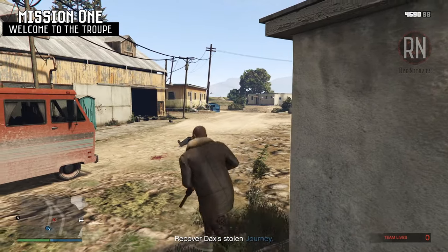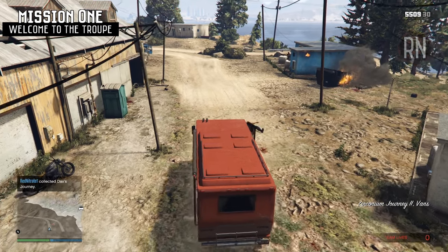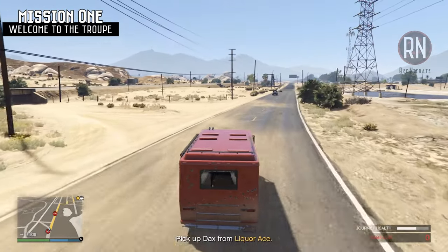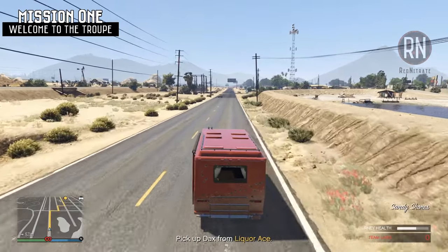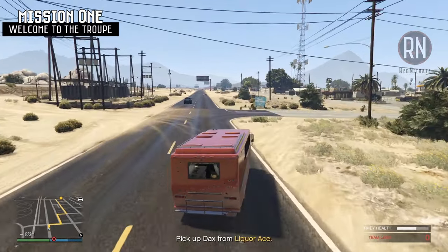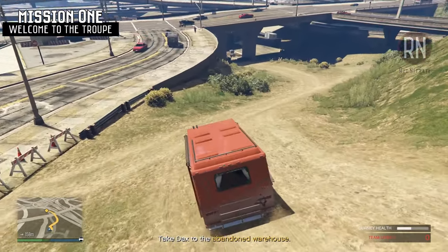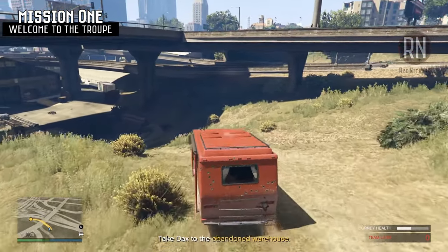Once you feel the coast is clear, go over to the RV and jump aboard to get back to the liquor race where this all started. Along the way you will be attacked by a barrage of bikers trying to recover their precious recreational vehicle. The RV does have a health meter but it's pretty sturdy, and as long as you drive quickly without too many big hold-ups you should easily be able to get to the objective without having to kill anyone, which saves a lot of time. That continues after you pick up Dax — just ignore the pursuers and drive fast.